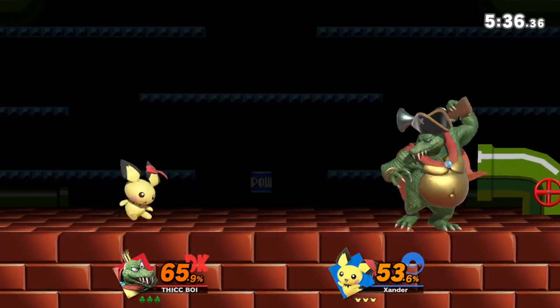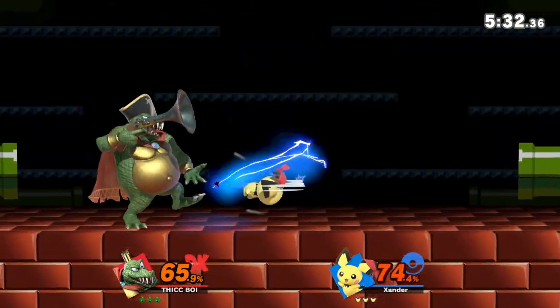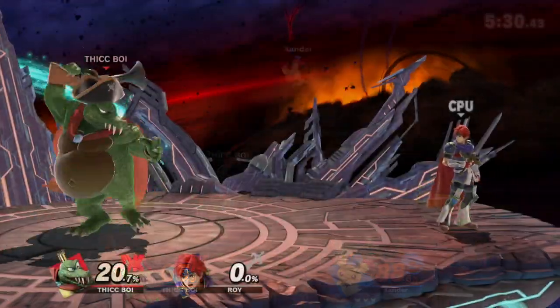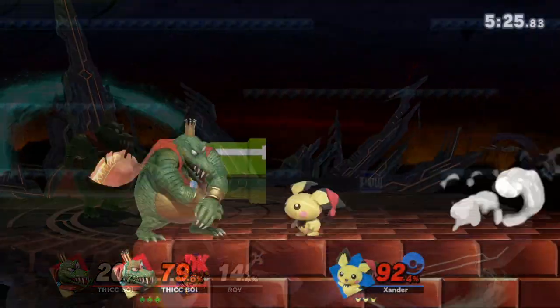But this doesn't mean this move is useless. In neutral, use this move to maintain stage control and keep your opponent in check. The key to zoning with this move is to let your opponent know you're keeping the space, so they have to play around it.